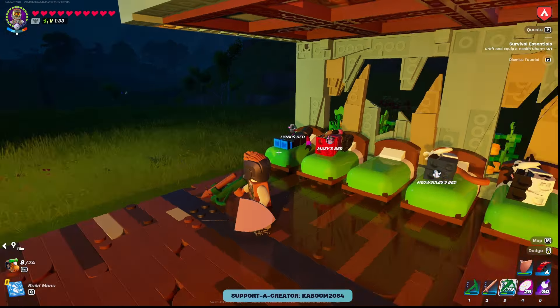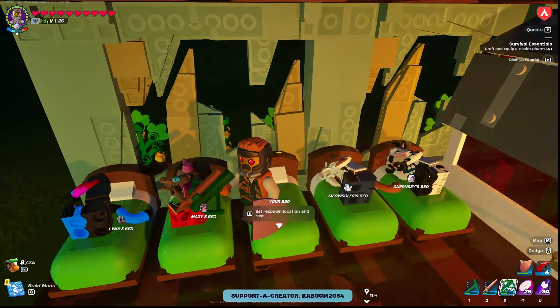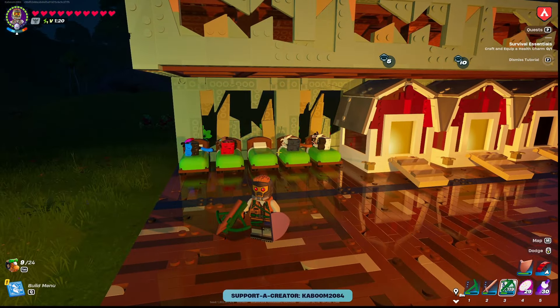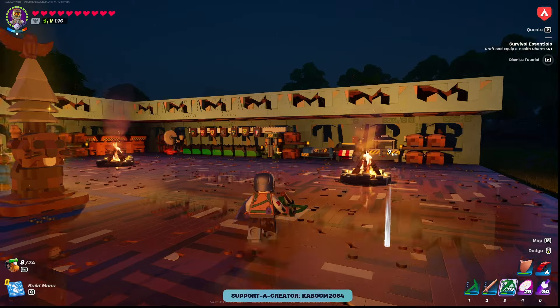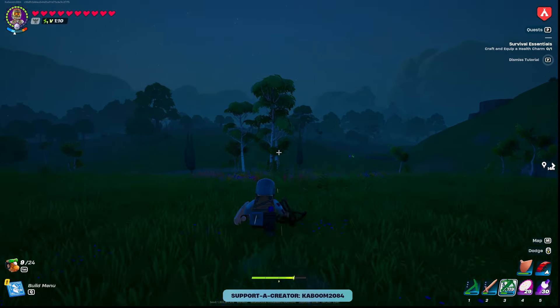Actually, before I head out — you need to make sure you assign yourself a bed back at your base. This is now my respawn location, so when I die I will pop back here. It's very important that you have this set somewhere near your base so that you don't end up fast traveling into the middle of nowhere and dying a second time.